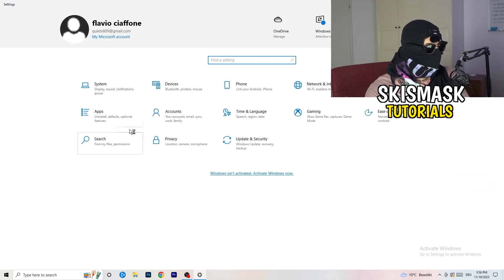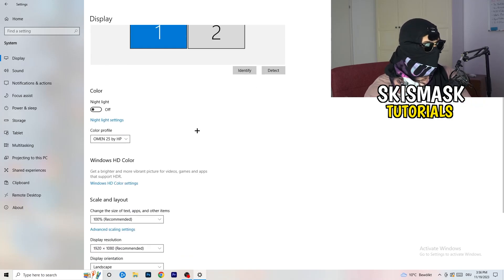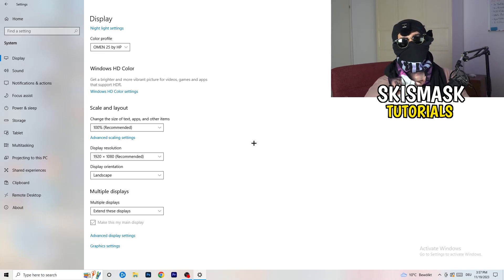Go back and click System, then Display. If you have two monitors, identify which is your main gaming monitor. Go to Scale and Layout and change the size of text, apps, and other items to 100% as recommended. Your display resolution should match your in-game resolution — if you're using a stretched resolution or custom resolution in-game, make sure it matches your monitor's resolution.